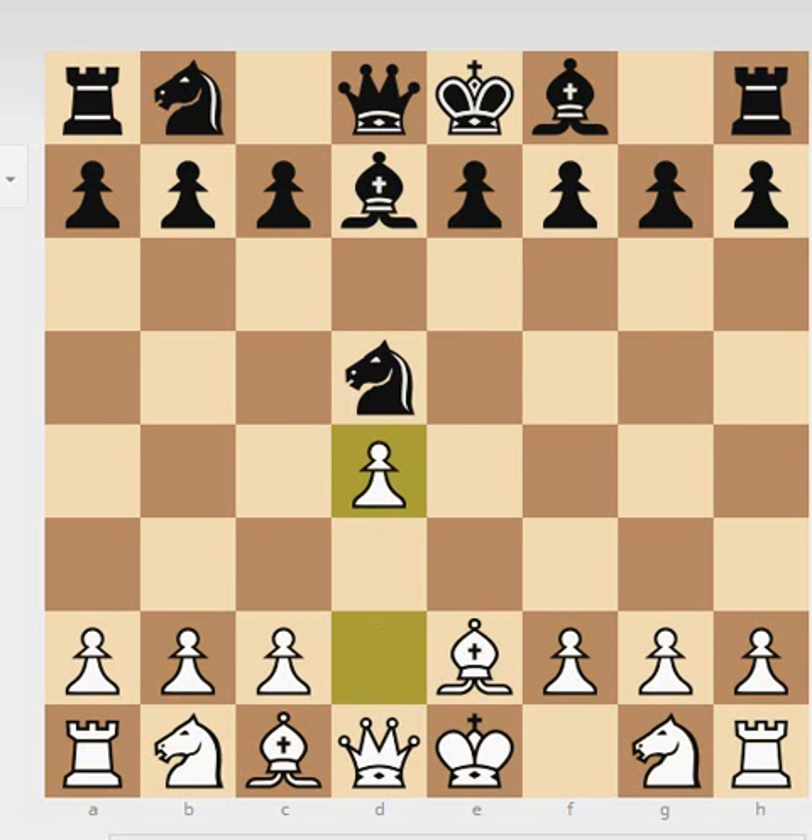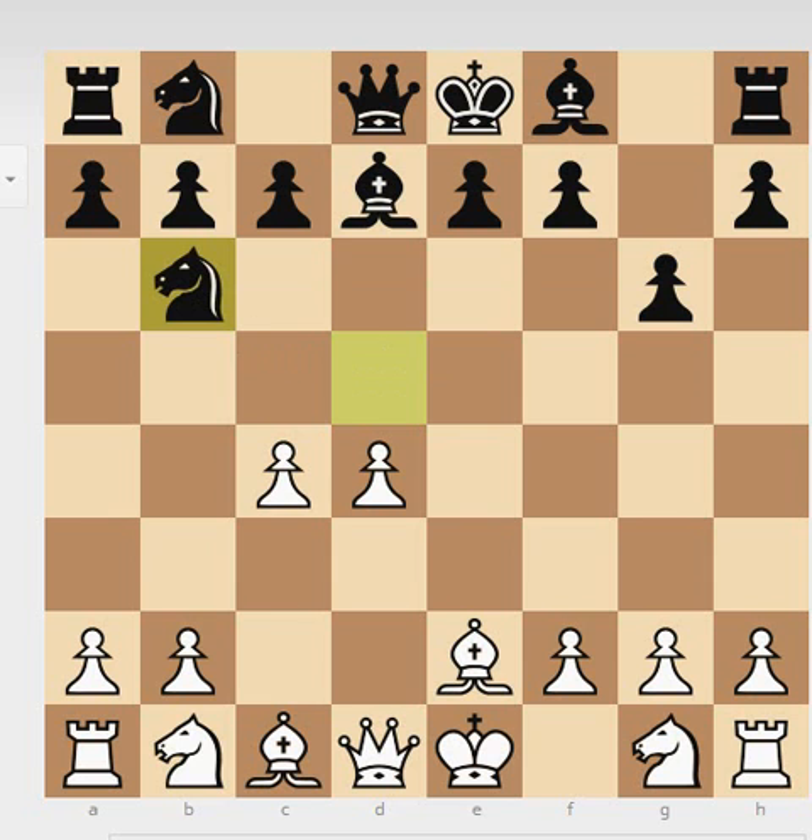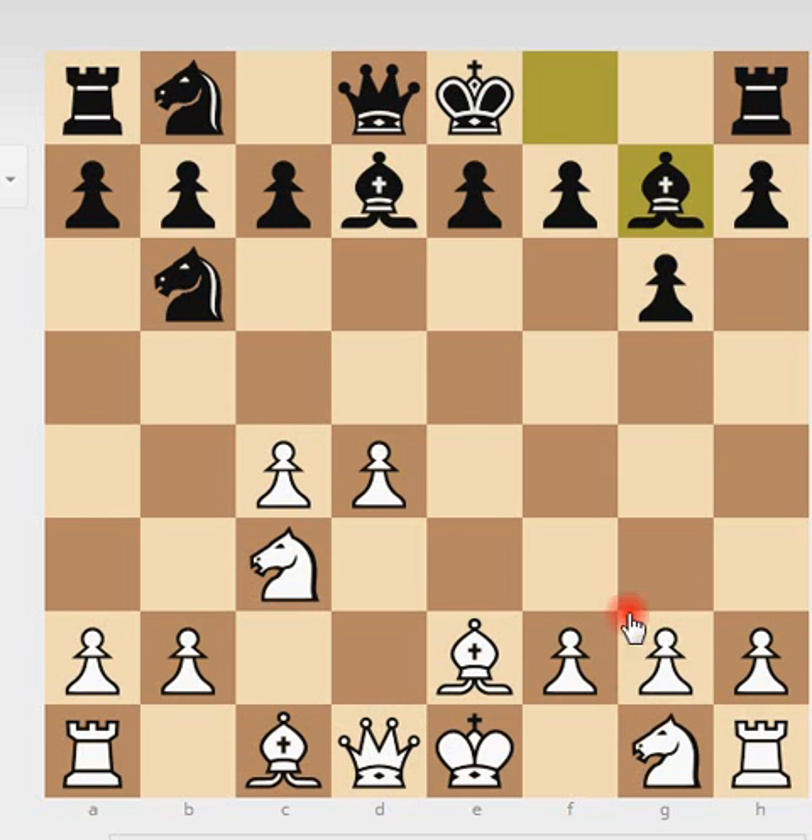Black just took. White plays standard d4. Here comes a move from Black — he plays g6. A better move would have been to go for e6 and then develop the bishop on that diagonal. The problem with g6 is that you lose a lot of time for your development, and White can develop effortlessly. Bronstein plays knight to c3, developing his pieces, and Black plays Bishop to g7.